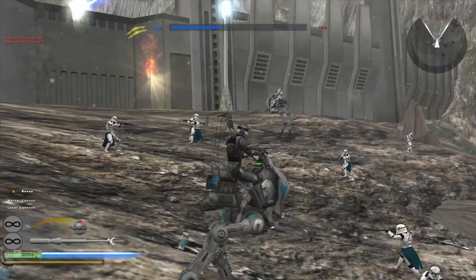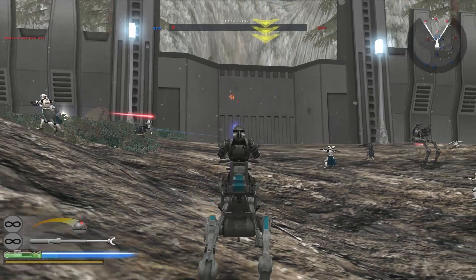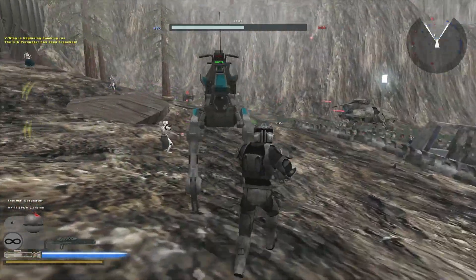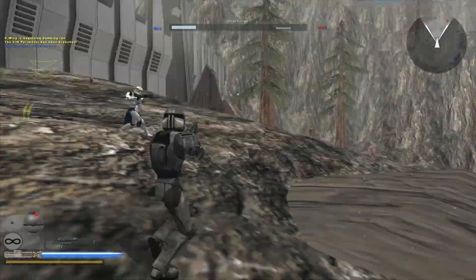Let's actually now get into that hardened fire at this gate. It's almost destroyed, as you can see. There we go. The CIS perimeter has been breached, it says at the top.